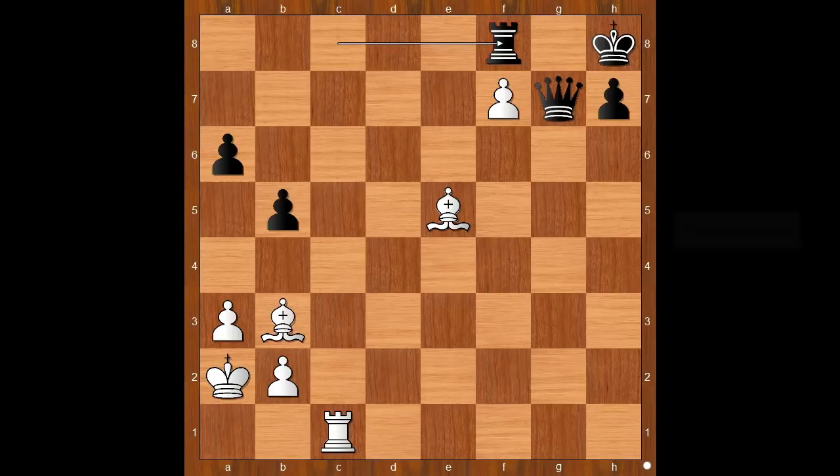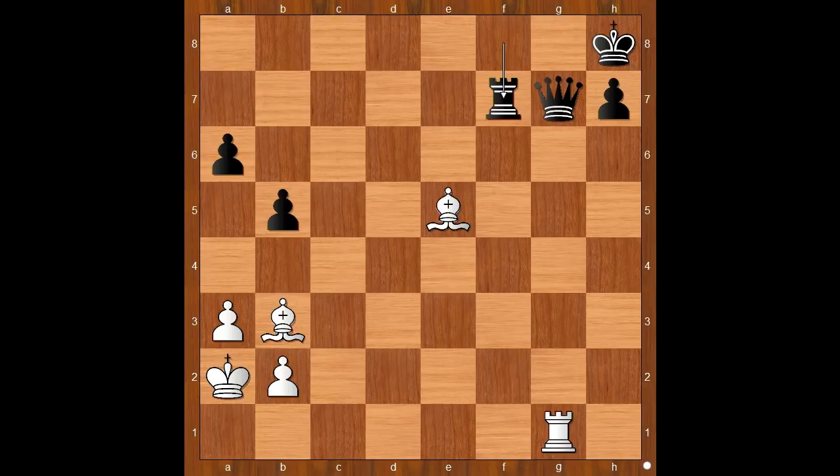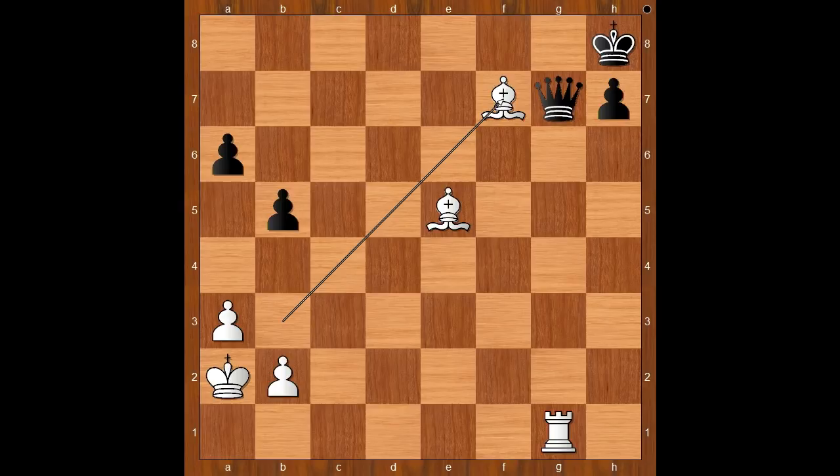Segovia continued to amaze. He did not take the queen. He played rook to g1. Rook takes on f7. White played the move and black resigned. The move is bishop takes on f7. Black resigned. The rumor says he went to watch the soccer match between Real Madrid and Barcelona. For entertainment purposes, I'll show you just one line: queen takes bishop, rook to g8 — checkmate. Well, that was a short line.